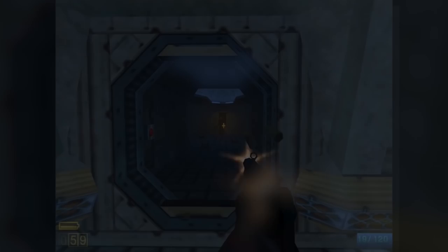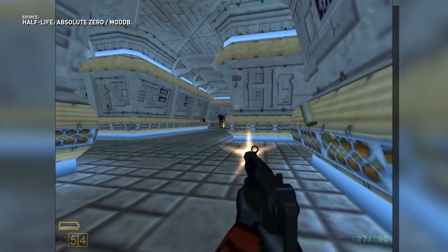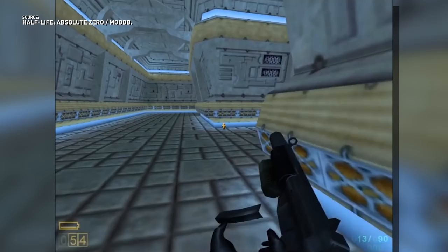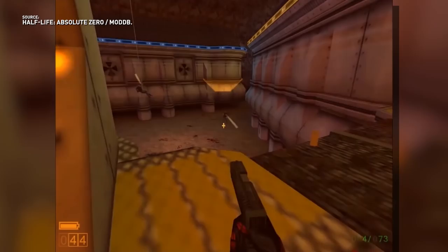Half-Life Absolute Zero is a mod that brings back early versions of Half-Life, and it just teased their progress on the Questionable Ethics chapter in a video posted on ModDB. People who are familiar with the Half-Life alpha should probably recognize these graphics and the layout, as they're very similar to the alpha version of the chapter. I think they did a pretty great job recreating it. The gameplay looks like standard Half-Life, just in an alpha version coat of paint. If you're interested in seeing more, it's linked in the description below.